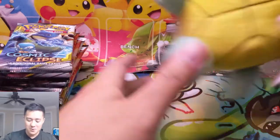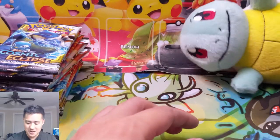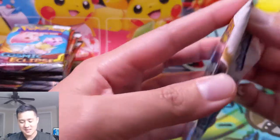Today, what are we going for? We brought Squirtle because even though we already pulled one of the best Blastoise Piplup tag teams, we want that secret rare one. The card looks amazing. Alright, let's get into these packs — 15 packs, let's see what we can do.